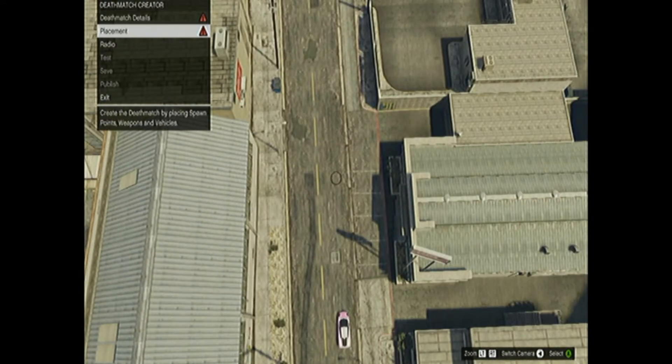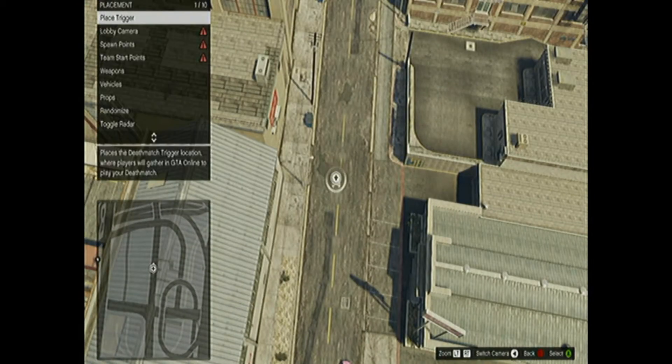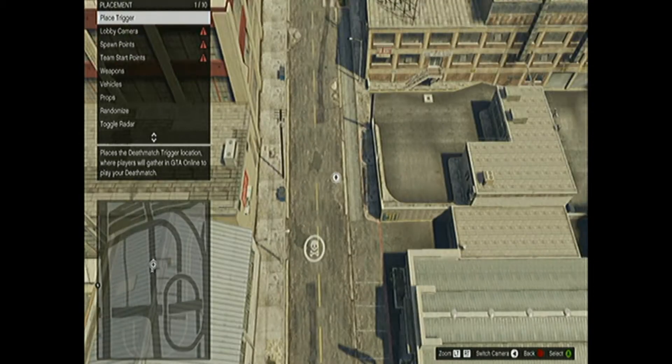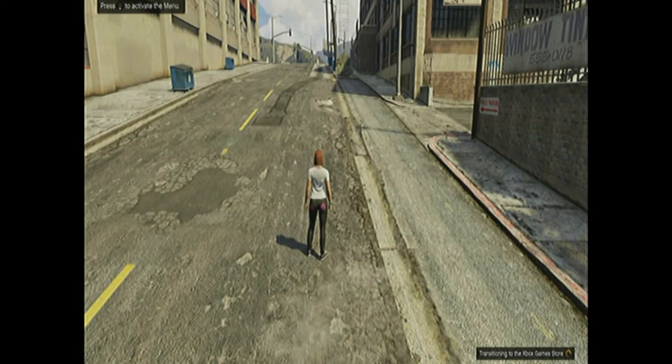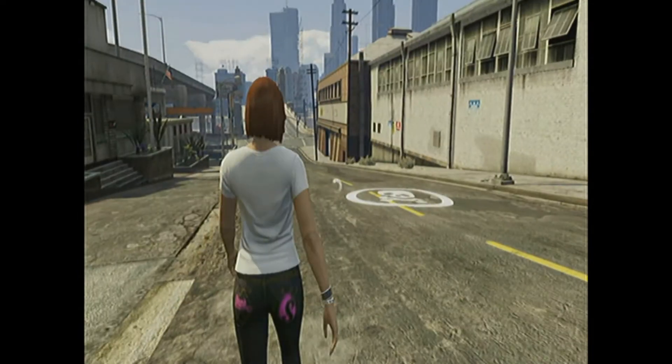And then once that loads up, you want to go into Placement and place down the place trigger. And then once you do that, you can change your cameras to where you walk around, and it will say Transitioning to the Xbox Game Store at the bottom — at least it did for me, you'll see it in the video.